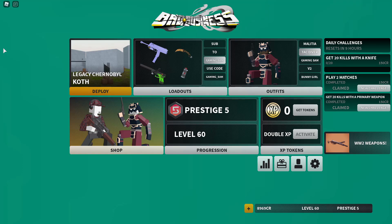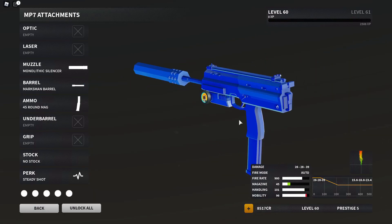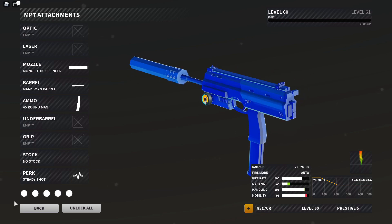Hey guys, it is GameZam here and I'm back with another video. Today's video is going to be another Bad Business video, but today we have a class setup from a subscriber. It's a pretty really good class setup — I'm liking it a lot. Here it is: mono suppressor, marksman barrel, 45 no stock, and steady shot.